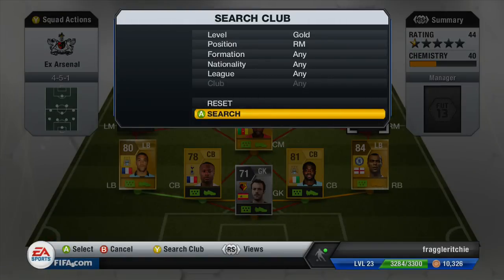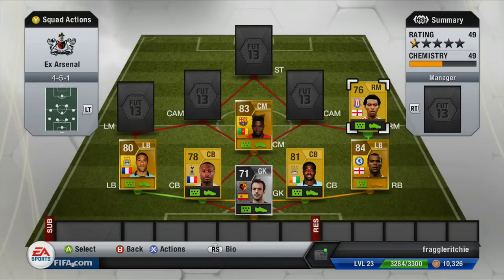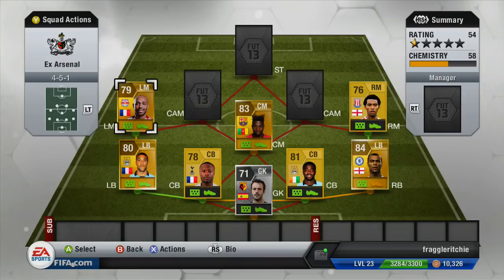Moving on to right mid, we've got another Barclays Premier League player, and that is Jermaine Pennant. He's English — he signed for Arsenal when he was 15, played about 13 games, and then got released. He's been at Liverpool and so many other clubs. Moving on to the left mid, we have an absolute legend — Thierry Henry. He normally plays left forward, so he cost me 4,800 coins in a left-mid role. He was an absolute true legend for Arsenal and was the top striker in the Barclays Premier League for a number of years. He hasn't got the pace anymore, but still not a bad player.